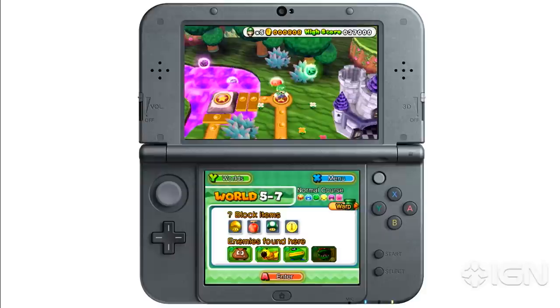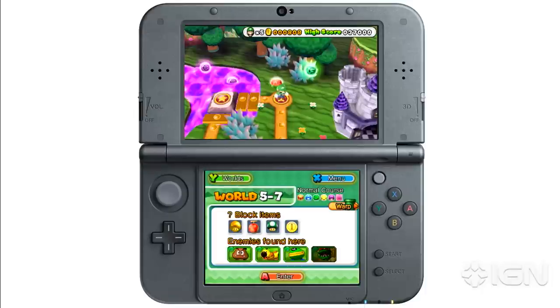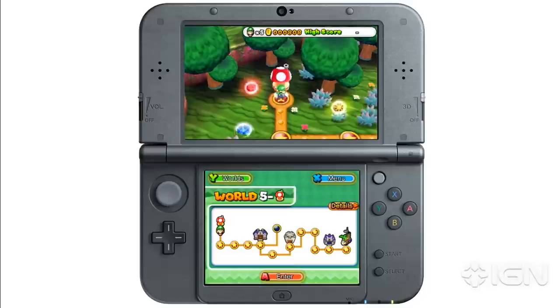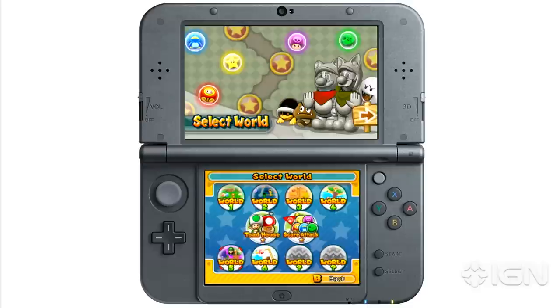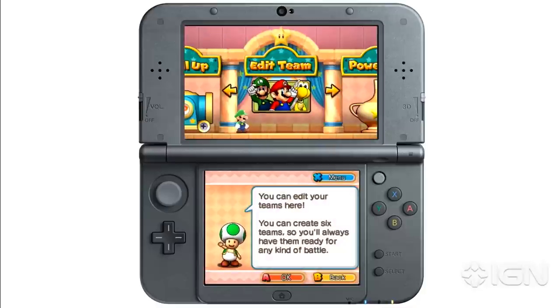We kind of went through that core gameplay, how to choose the best team to use for a different level — the strategy can change for every stage. Now we're going to go into what do you do with all those things, how do you make your team more powerful overall. Here we are going into the worlds. In every world there's a toad house. You can jump to the toad house at the beginning of each world, or simply go to it via the world map. There are multiple ways. You can do a lot of different things here, like editing your team.